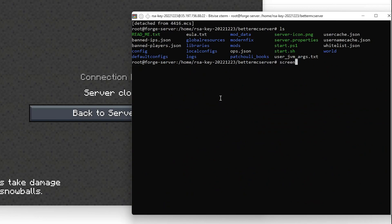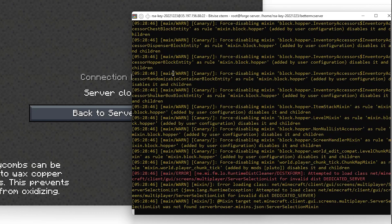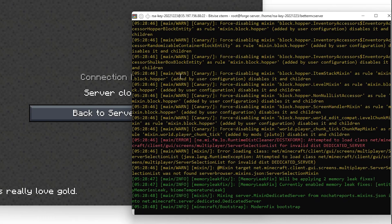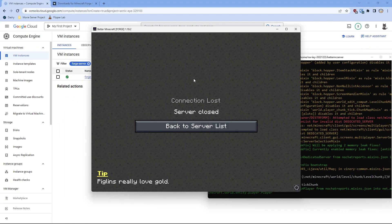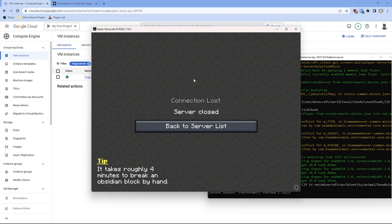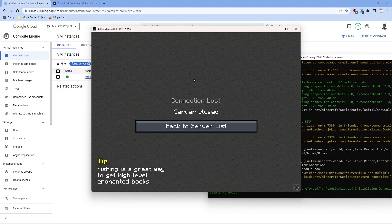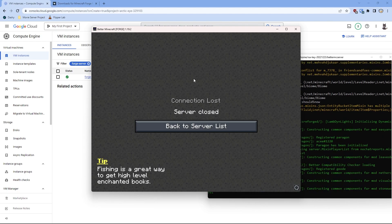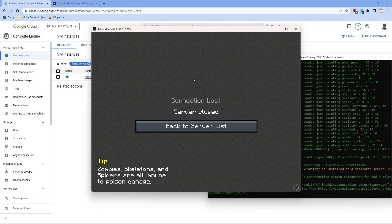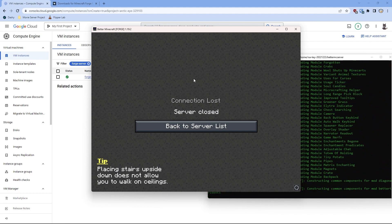To see your screen list, type screen -list and you'll see it says something like 406.mcs. To bring it back up again, just do screen -r or screen -r mcs. And that's how you host your server 24/7 and how to set up your Forge server in Google Cloud Platform. In the next video, I'll be doing another tutorial on Forge — on how to set up your own mods using Google Cloud Platform, basically the same setup but using your own custom mods. Thank you guys for watching, and I'll see you guys in the next video. Bye bye.